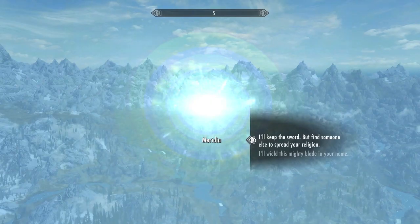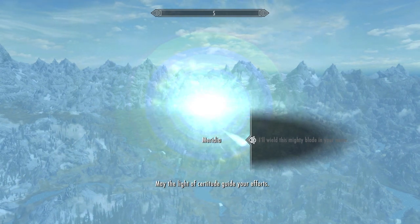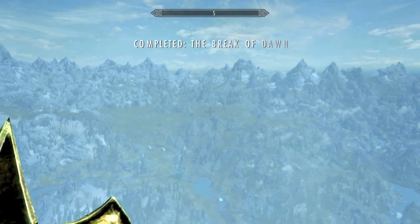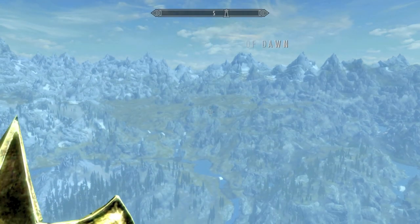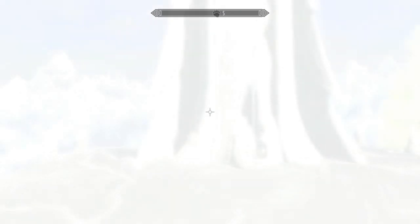And that's it — that's how you get Dawnbreaker. It's a great weapon to have — good against the undead, vampires, and Draugr. You're going to be coming across a ton of Draugr throughout your playtime in Skyrim. It's a very easy, very short quest for a great weapon. Hopefully this video was helpful. Have a good one!